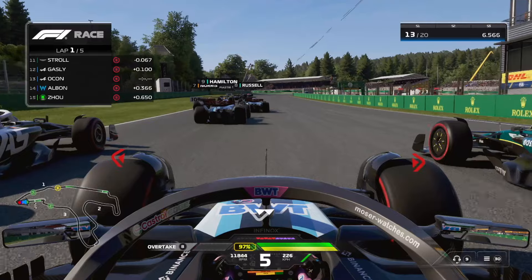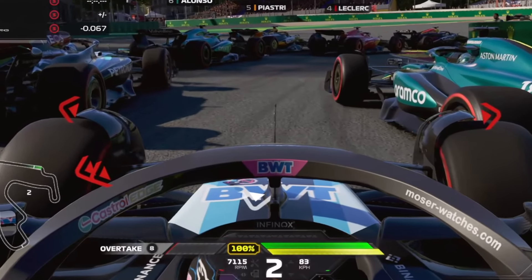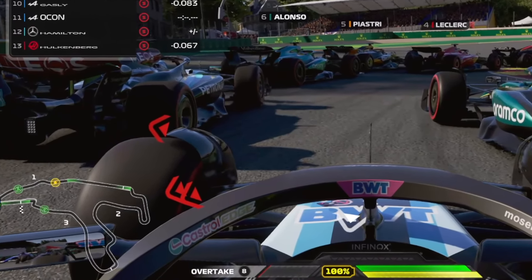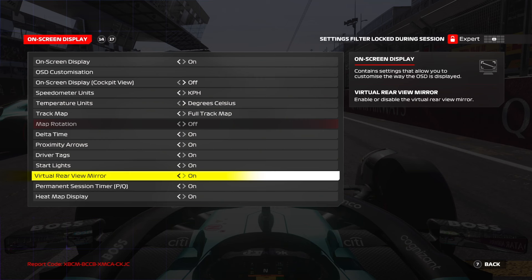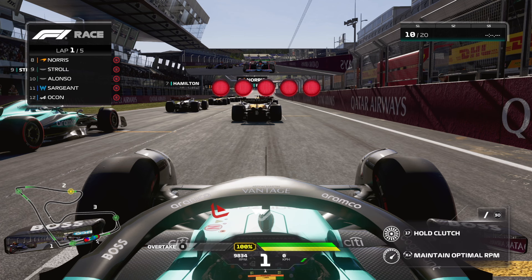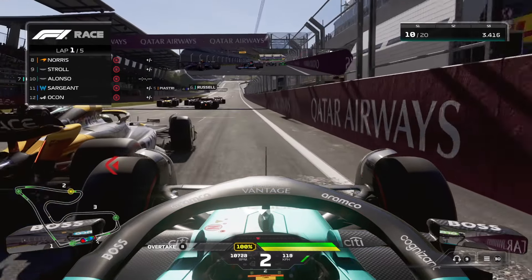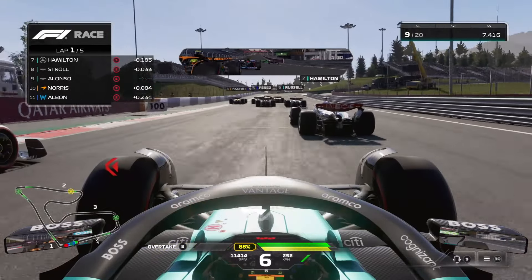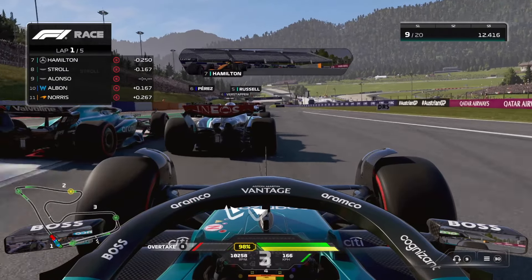The most important settings are the proximity arrows. By enabling those, the game will tell you when another driver is closing on your car. White arrows point to a car that is close to you, while a red arrow means a car is alongside you, so watch out when you turn in. You can also enable the rear view mirror to see behind you at all times — coupling this with the proximity arrows is a very strong tool for awareness of your surroundings.